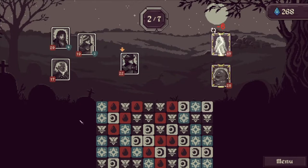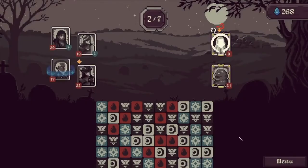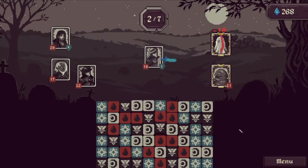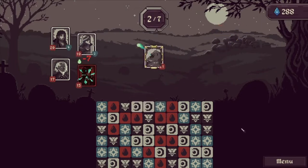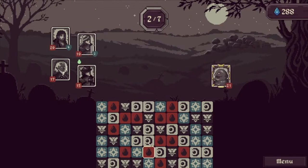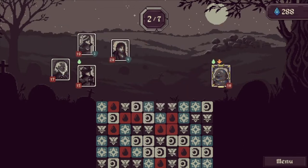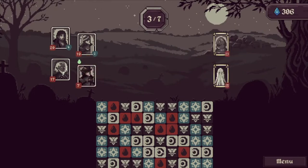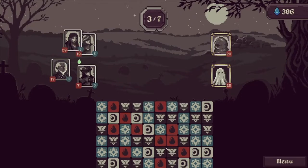Let's do some attacking here. My problem with the slime is that it will completely bypass our shields — that's a problem — but if we're quick we can kill it.